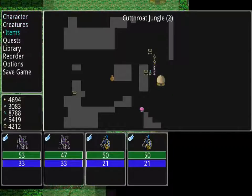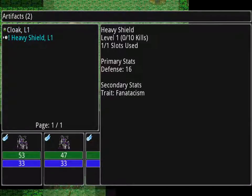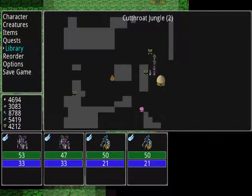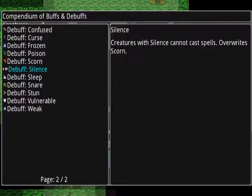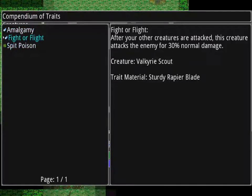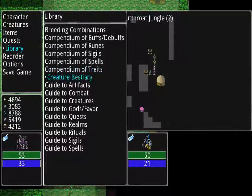A heavy shield — let's take a look at that. Under artifacts: a heavy shield, defense 16. It also has fanaticism. These are all the buffs we've seen so far, and debuffs — we might go through that at some point. Under traits: spit poison, fight or flight, and amalgamy are the only traits we've got.